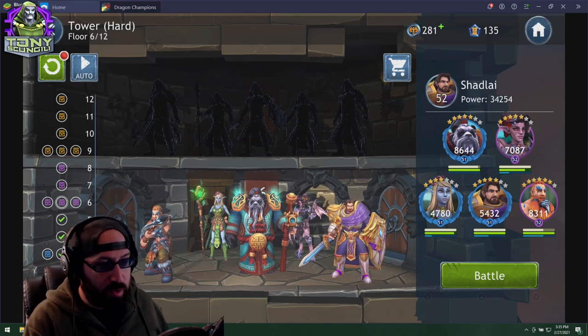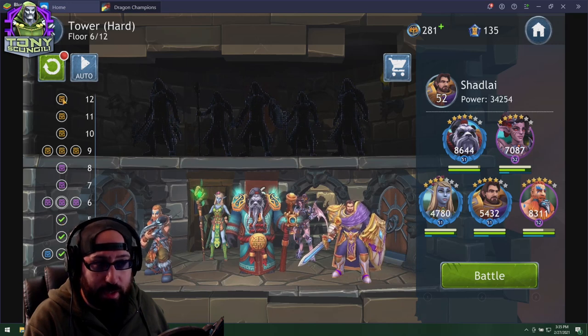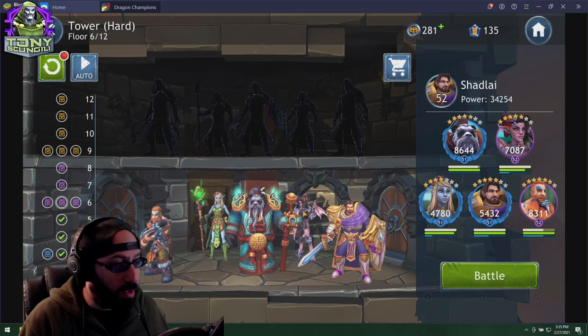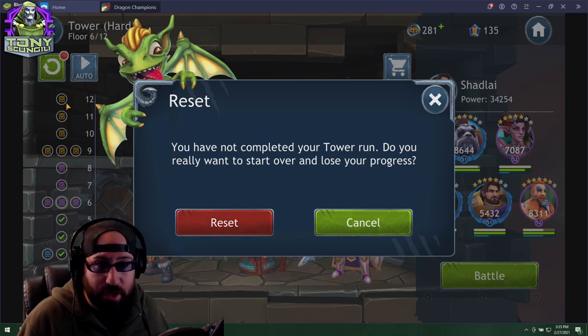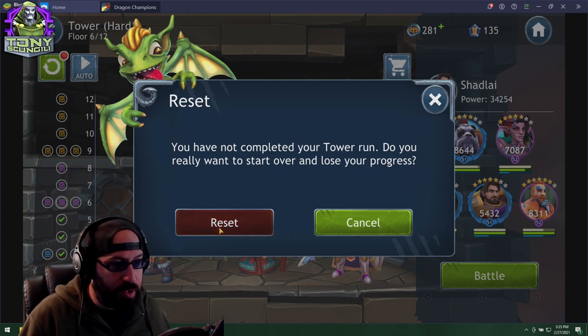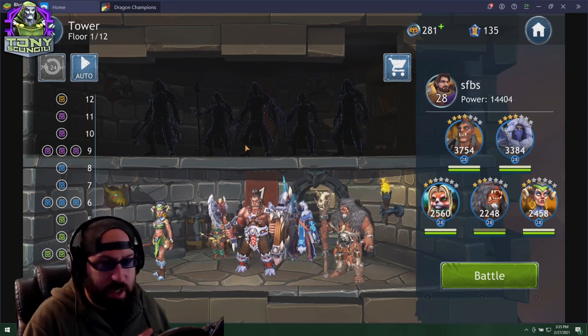Tower is very simple — you take your entire roster and complete fights along the line until you get to the end. The hard tower destroyed me; it does not joke around, so I'm not going to try that again. Every day you can reset your tower whether you finished it or didn't do too well. I'm going to choose to do a normal tower and check the rewards as we go.